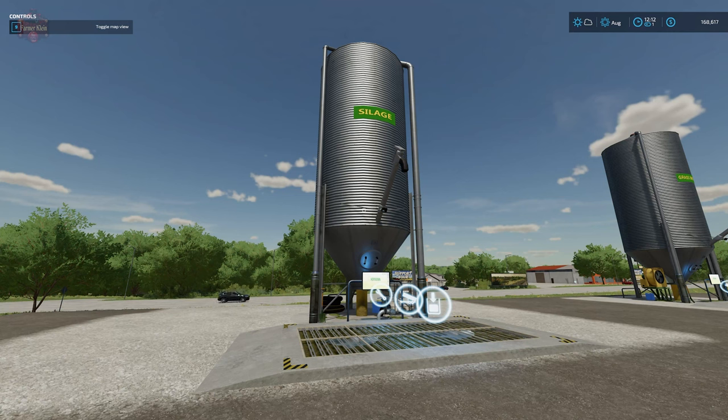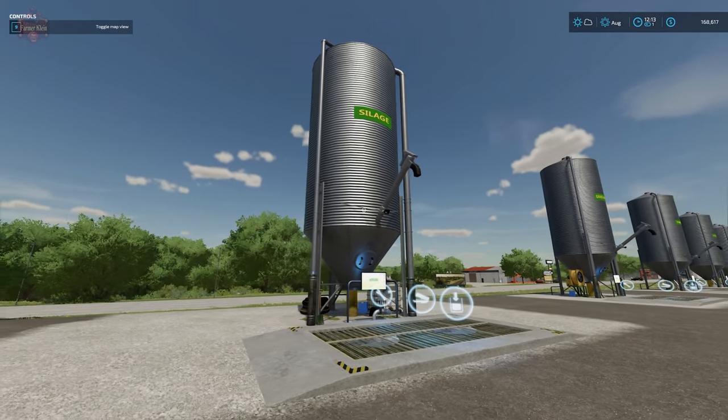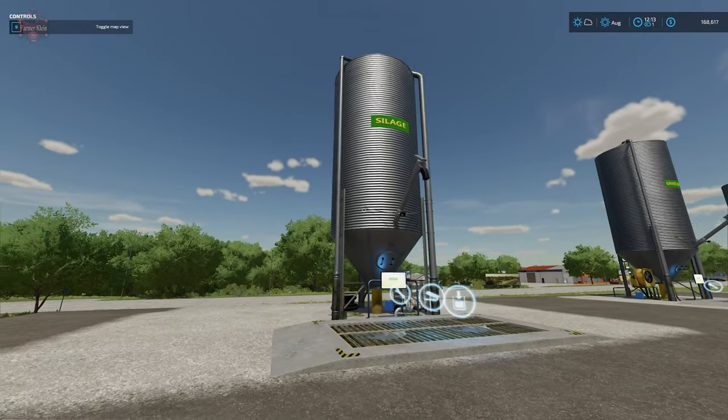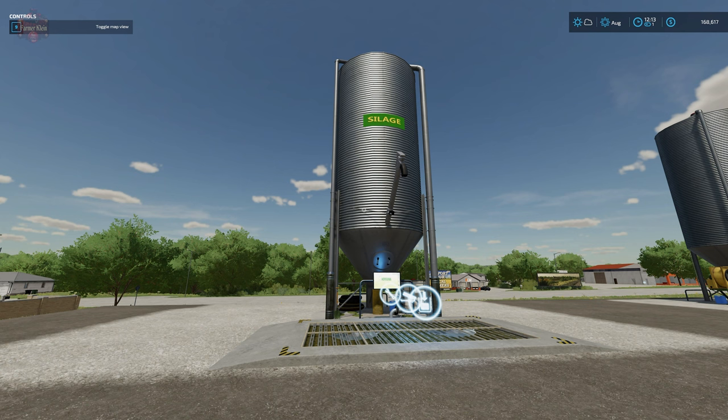Hey everybody, welcome back to another new and noteworthy mod review. Today we're going to take a look at Stevie's FS22 Production Pack Part One. Included in this production pack are eight placeable factories: a silage fermenter, grass dryer, TMR mixer, pig food mixer, manure mixer, solid fertilizer factory, a seed factory, and a lime factory.